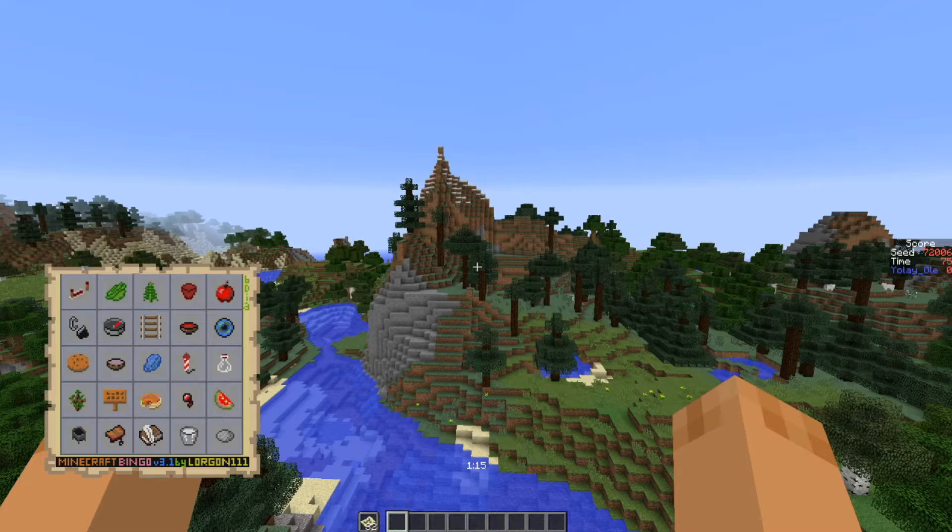Okay, we're going to do things a little bit differently this time. This is the first seed, 72006, standard bingo card. Get a row, column, or diagonal bingo in the fastest time.